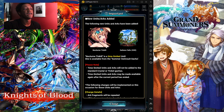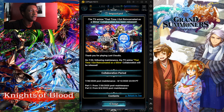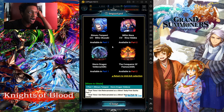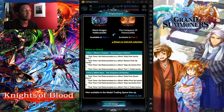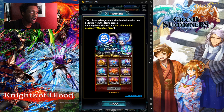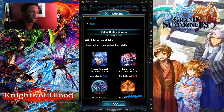Grounded up all SSR in a minute to kill is the new units and the new arc that has been added with the slime crossover stuff that has been released. As you see right here, the collab is an arc. We're getting Remilu and we're getting Malim. The arc is Storm Dragon Vador: The Conqueror Flames SSR arc. Remilu is in Part 1 and Malim will be in Part 2. A lot of people are going to go for Remilu.